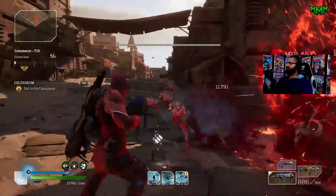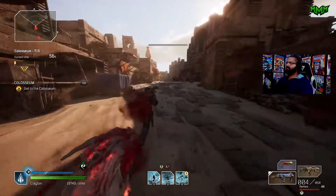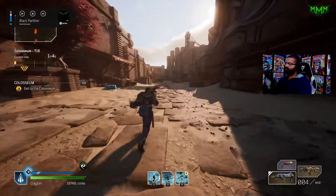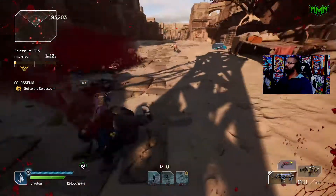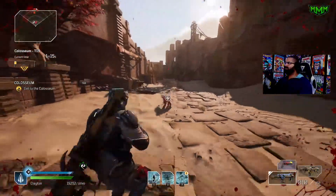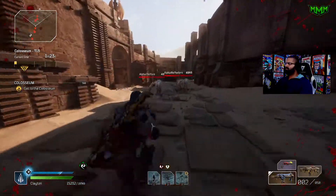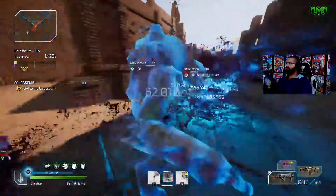Tip number one: lower your world tier. If you want to enjoy the story and get to the end game — where all the good grindy content and gear is — just lower your world tier down to world tier one, two, or three, whatever's easiest. I wish I did this initially because I spent so much time struggling at world tier six and seven, repeating missions over and over, when I could have dropped it to world tier one, flown through everything, and then started my grind in the expeditions.